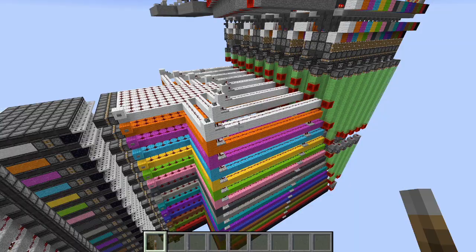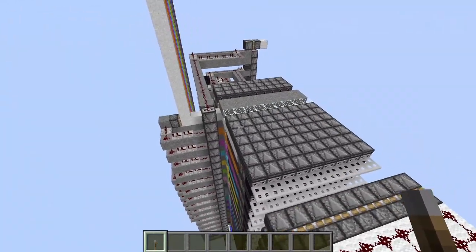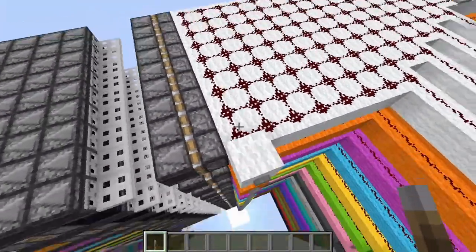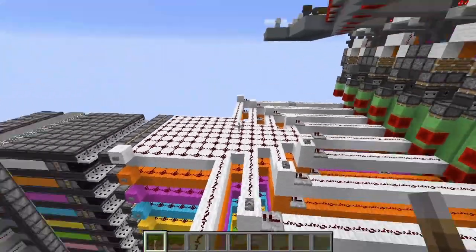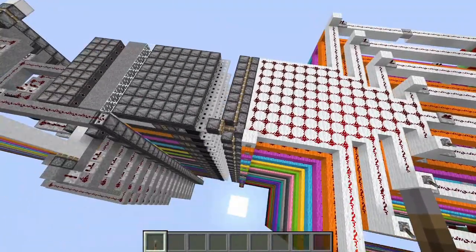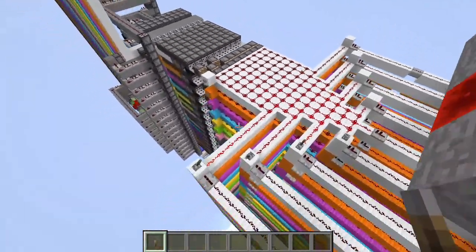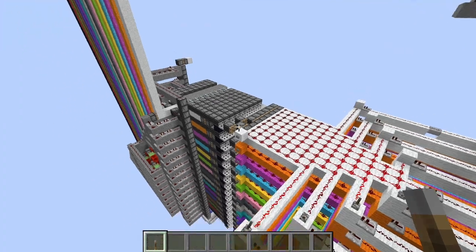The next problem was to get those redstone signals right next to each other so they can power the final place where the concrete powder falls down. In order to get the redstone signals right next to each other, I take advantage of the 15-block limit of the redstone signal. When aligned like this, if I activate this one, it will only reach the piston at that one place, and it's possible to do two at the same time. So each combination of these inputs will result in only the intended pistons extending.